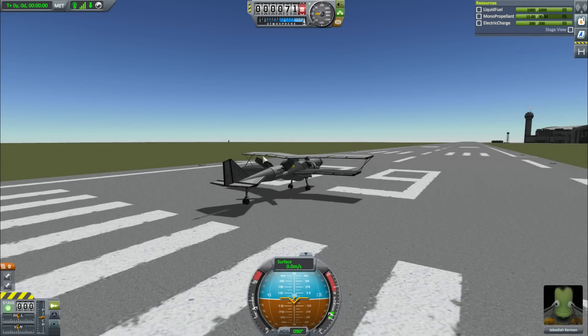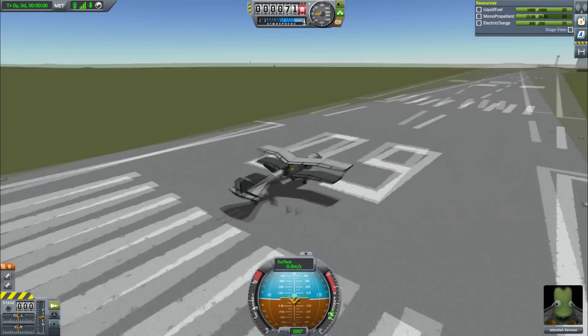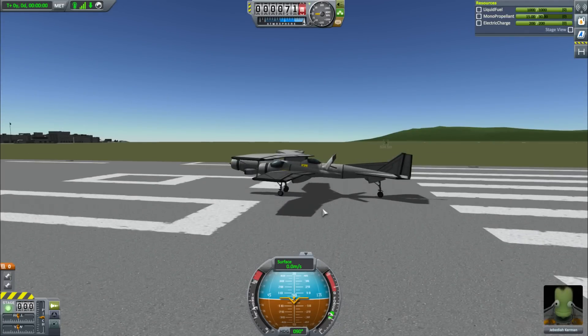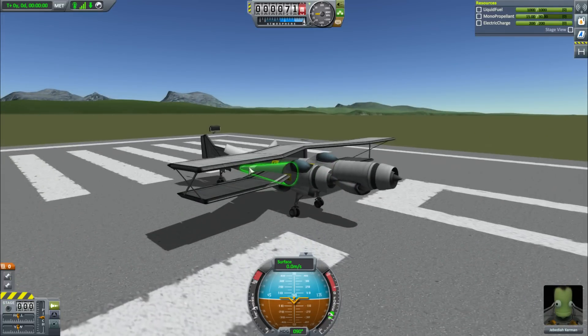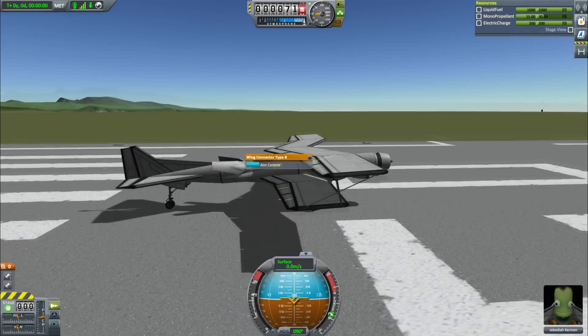Hey guys, this is Caspi with Tape and today you join me for another subscriber designs video. We start as usual with a little thing before the big thing - this is an interesting little biplane sent to me by Heliosphere. It's a really cool plane because firstly it's a biplane, and secondly it uses normal jet engines with reverse thrust to pull it along as if it was a propeller plane, which I think is really cool.